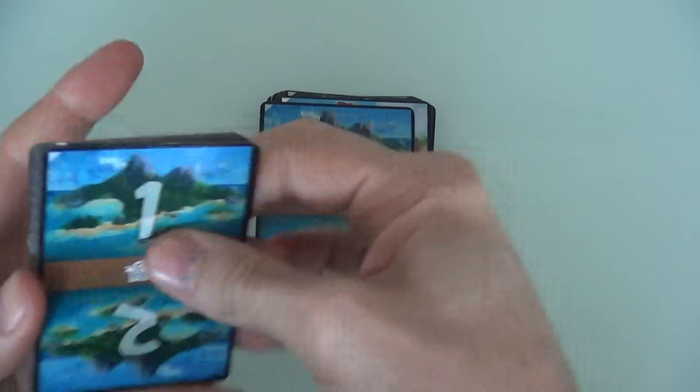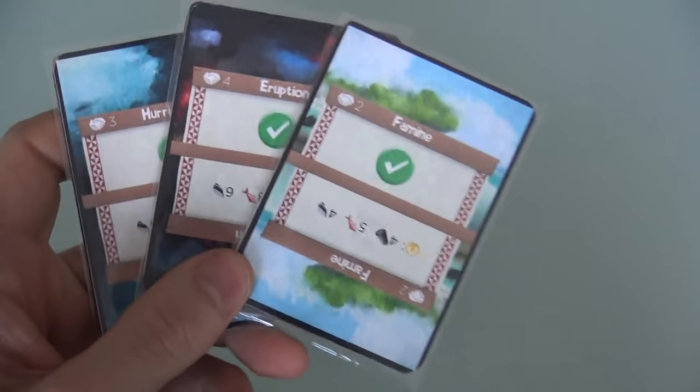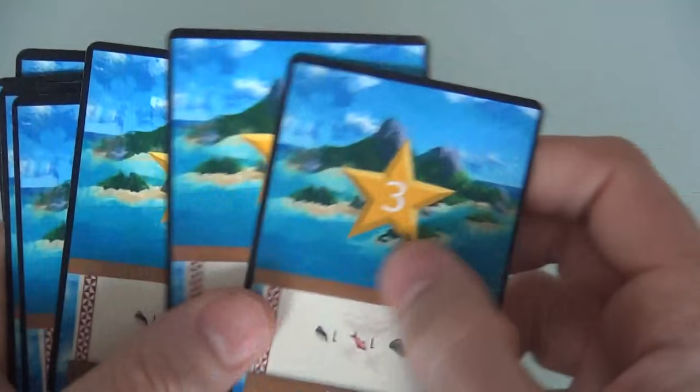If you buy two copies of the game, you could actually play a three- or four-player version, again competitively or cooperatively. If you want to play cooperatively, Hurricane, Eruption, and Famine cards get added to the deck, and these become goals that everybody's working to try to solve to win, or else everybody loses together. Competitively, you get Outpost cards worth two to four points depending on how quickly players get to them.